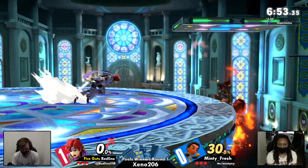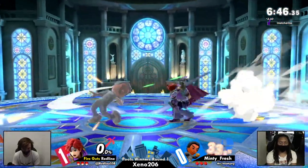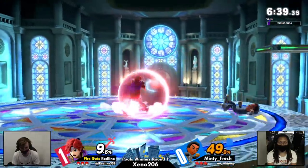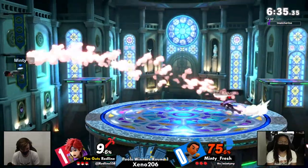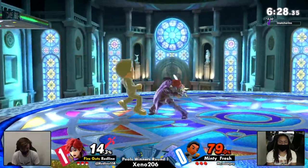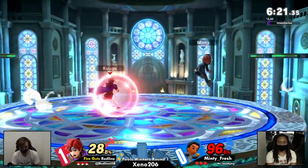There's that up B. Redline with the punish now — that side B is very damaging, takes him to the ledge, and now has full stage to work with. Not quite on the ground there to find the punish. Now we do actually see that — a little too short to get hit by the Nair on that one, it works out in Minty Fresh's favor. Now we have Redline at the ledge, potentially very scary. Roy does have quite the kill power at ledge. Redline's definitely playing a lot more patiently than before — instead of mashing another aerial, he's just waiting for him to up B so he can catch the landing.